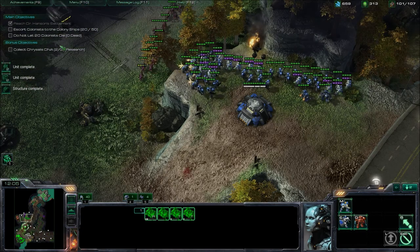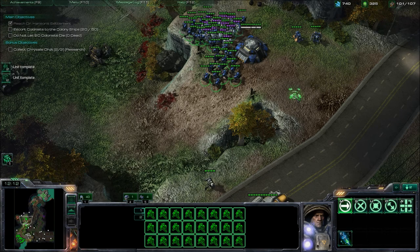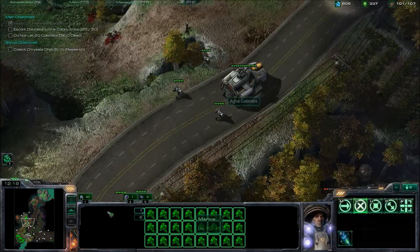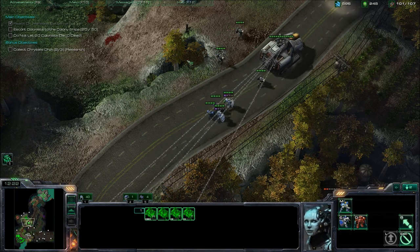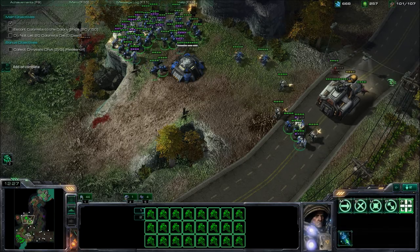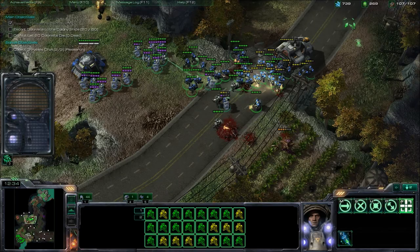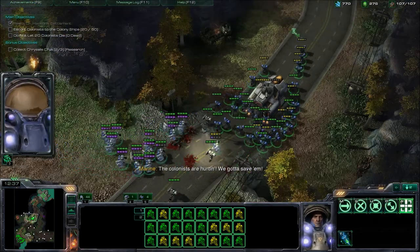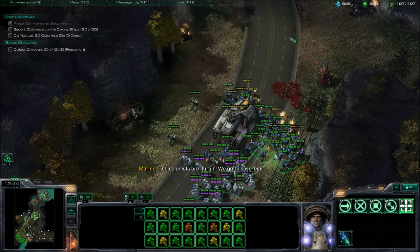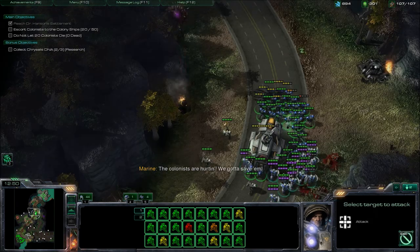So when the zerglings come by like they are now, you can just shoot them down without any trouble. Also, make sure you keep up with the convoy. Make sure it doesn't get attacked — kind of like what I was doing. I wasn't really keeping up with it, so I took some hits. Make sure you keep some units around the convoy, because zerglings kill it pretty fast if you don't stop them.